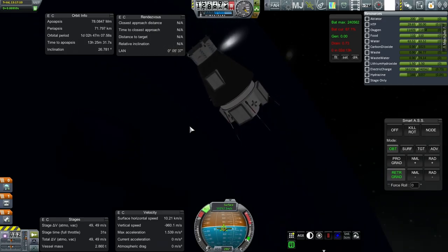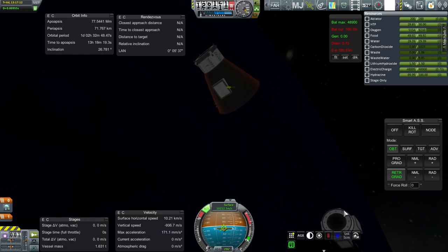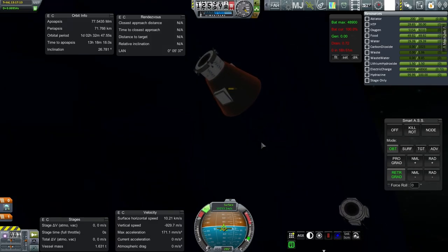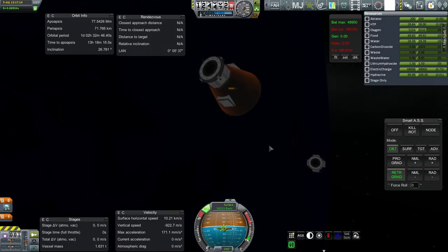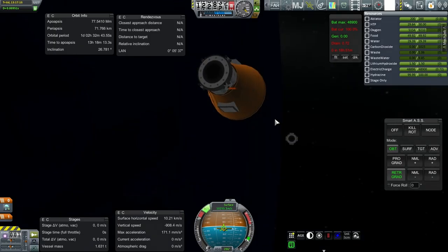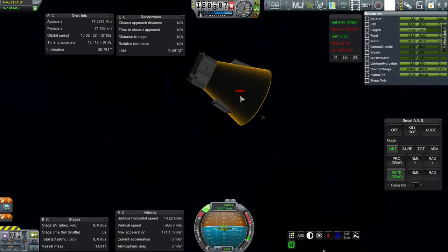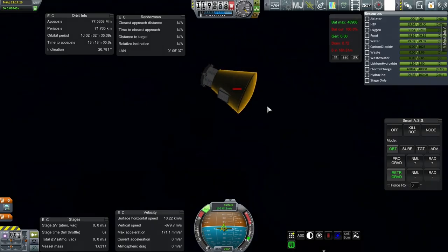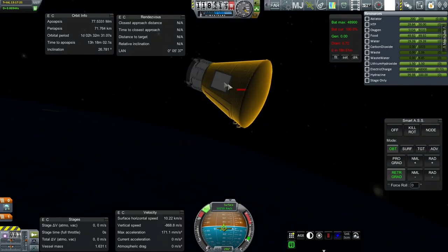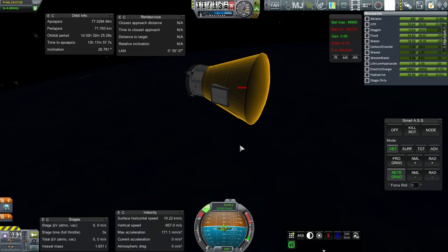Parachutes are armed. Separation. Right now it's communicating through that, but as we descend, well, that'll blow up — so then we're going to have communication problems. This is already red, this is already looking very bad. I think maybe the solar panels clipping into it might be a problem.